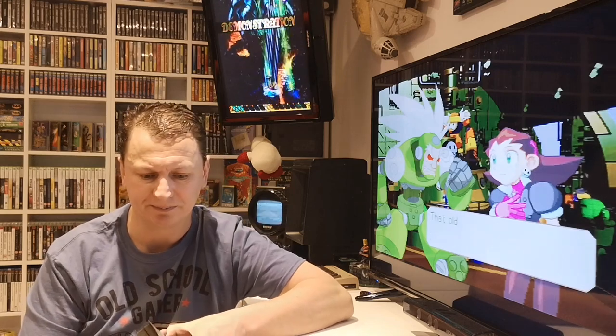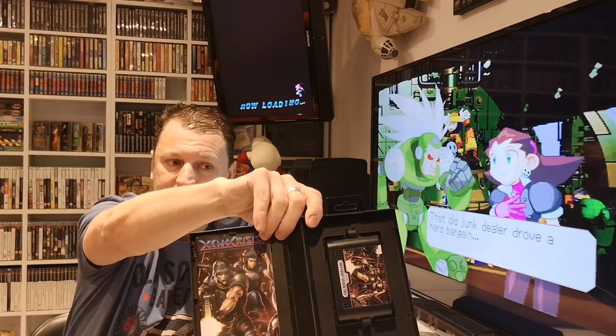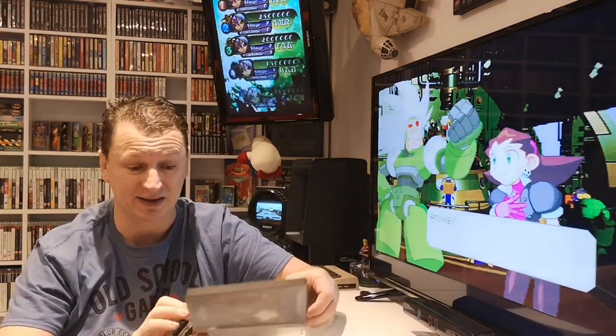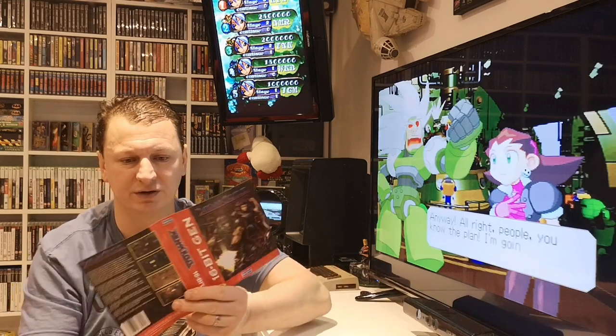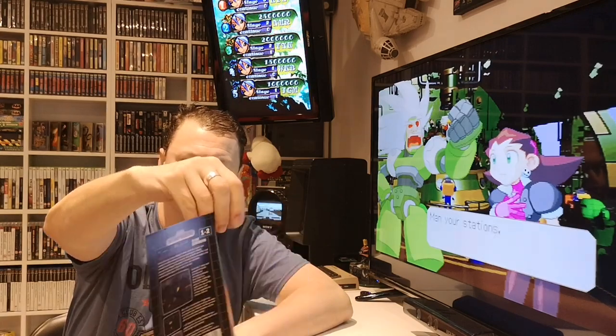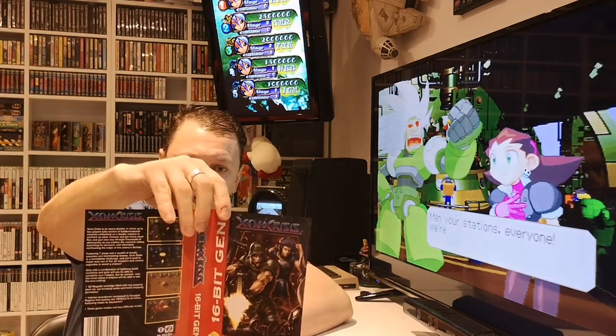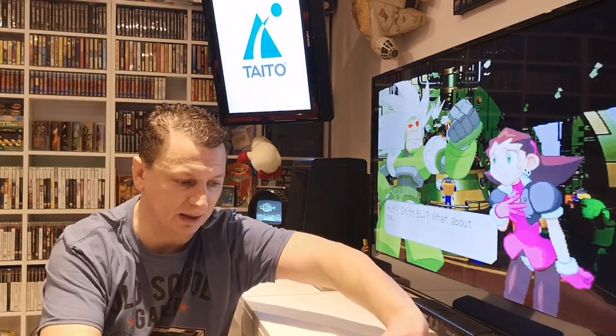This is my first for the Mega Drive. Inside we have the manual, and then — if you very carefully pull the cover out — it's reversible. So you get to pick. Personally I like the black one, but I think that's more of an American cart, a Genesis cart. Anyway, we'll get the manual out and have a look.